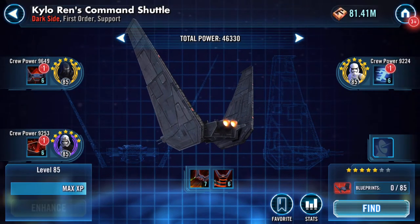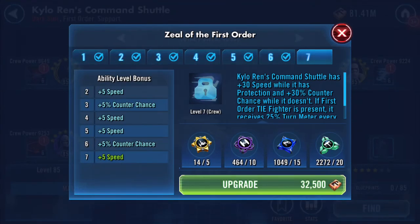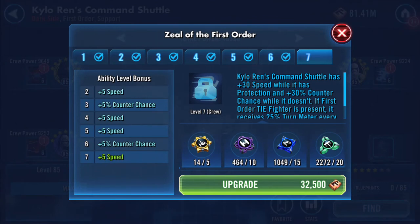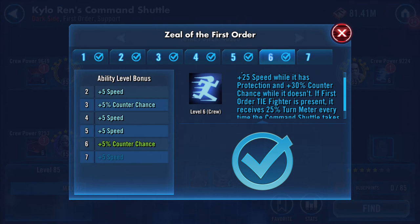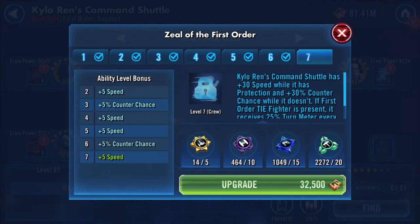Just to explain why speed isn't too much of an issue: I haven't done the final upgrade because it requires ship Omegas — that ability material is obtainable in a later update. Kylo Ren's Command Shuttle has plus 25 speed while it has protection, and plus 30 percent counter chance while it doesn't. If a First Order type pilot is present, it receives 25 percent turn meter every time the Command Shuttle takes damage. The Omega on that increases it to 30 speed; counter chance stays the same.